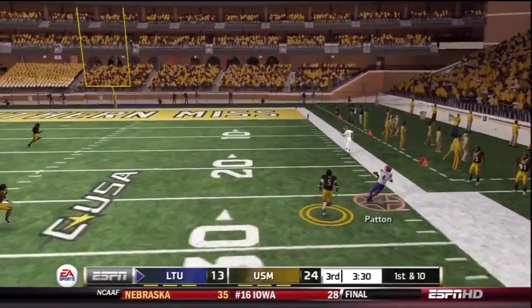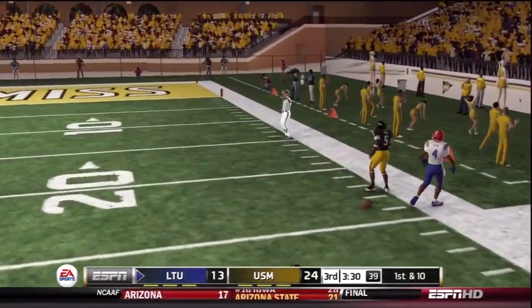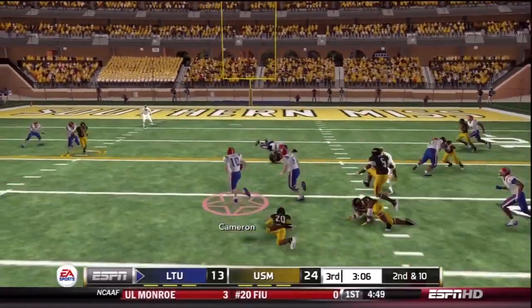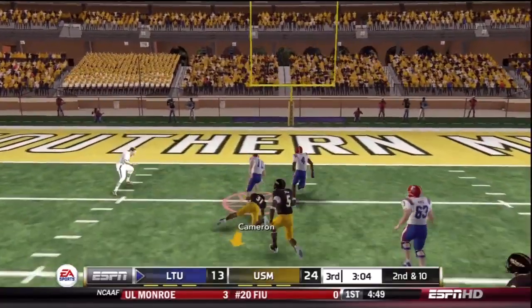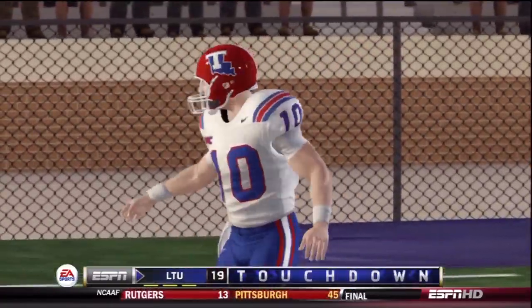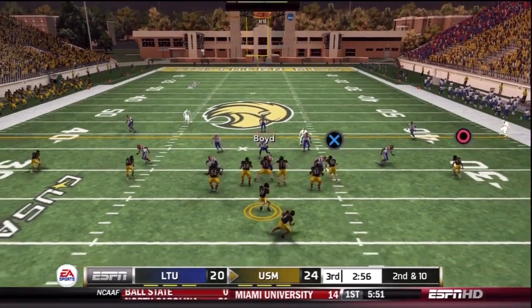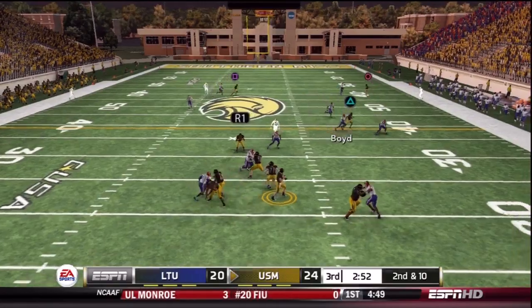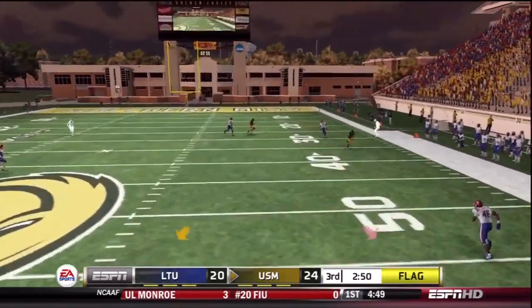I've tried everything — running up the middle from under center, out of a pistol, the zone read game, the QB wrap game. My QB actually popped one inside the 10. But as far as getting my back involved, it's just very rough sledding for him. Back to pass — so it's a 24-20 game.